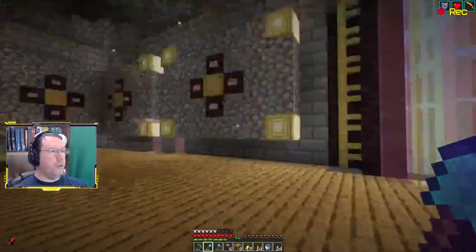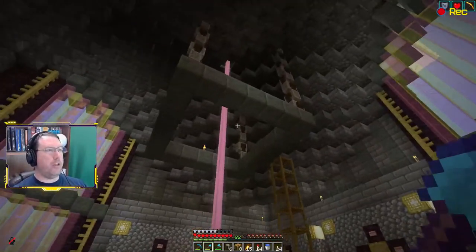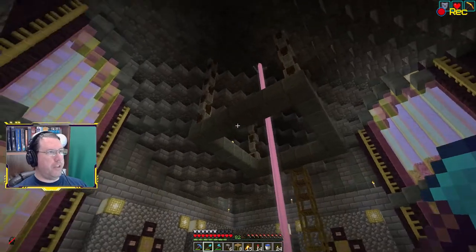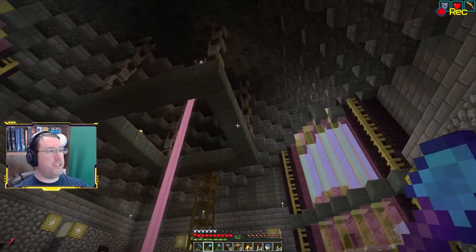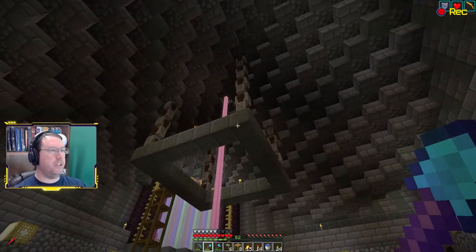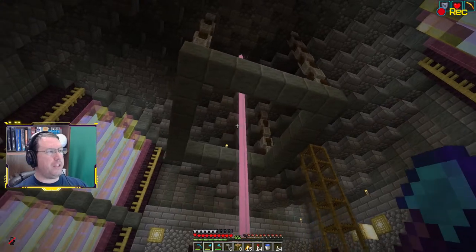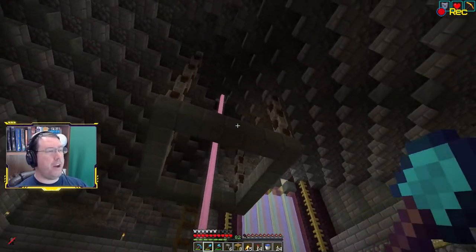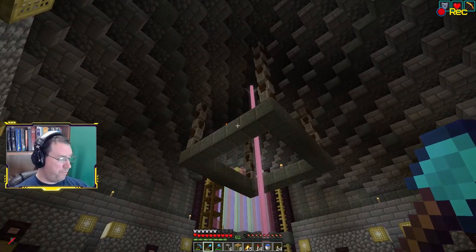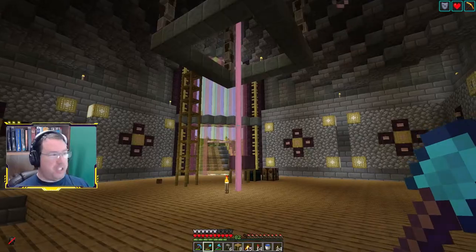Now what I want to do — after picking up all this dirt I just dug out — is make this sort of a hanging garden, a hanging planter of some sort. I'm going to need something here in the middle to provide a little bit of support. I'm not sure necessarily what I want it to be, so let's play with a couple of things around the outside just to see what kind of looks good and brings a little color up there.